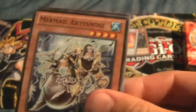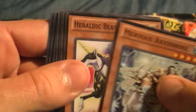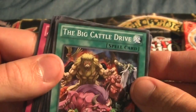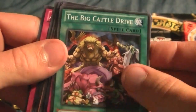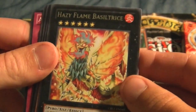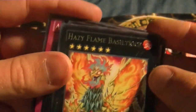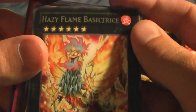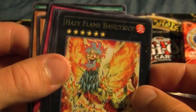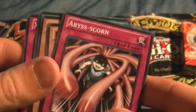Third pack: Mermail Abyss Nose — very nice. Heraldic Beast Unicorn, The Big Cattle Drive, XYZ Dimension Splash, Hazy Flame Basilatrice — very cool looking rare, I really like the look of it. Spear Shark, Inheraldic Beast Ale, Spell Wall, and Abyss Scorn.